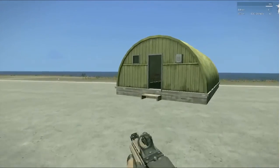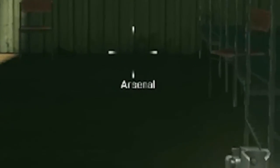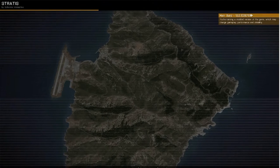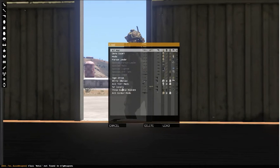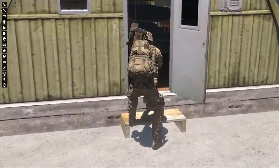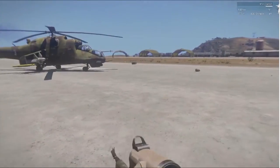We'll go over to the barracks first. As you can see in the middle there, it gives you the option for arsenal. You just select it and it will open up your arsenal. There you can see I have all my custom gear that I loaded in. Once you make your selection, just hit close and you'll have your new gear.